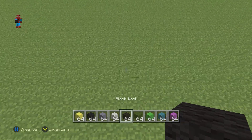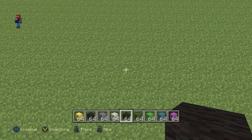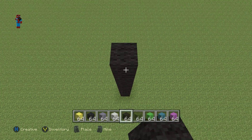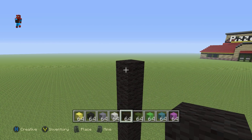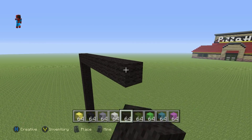Luckily for us, those are the only materials that we're going to be needing. So once you have each one of those and once you've figured out where you want to make it, you're going to want to kick off your ender chest with a row of 10 black wool coming directly up from the ground — that's 1, 2, 3, 4, 5, 6, 7, 8, 9, 10.